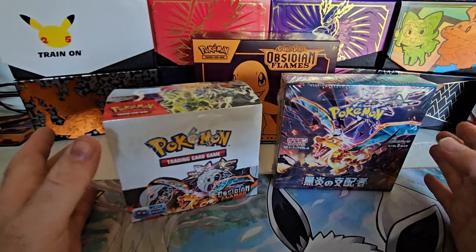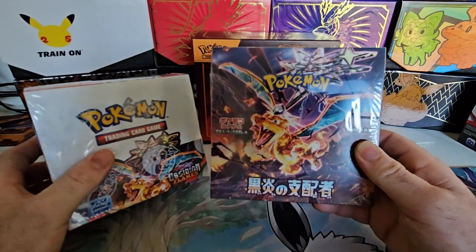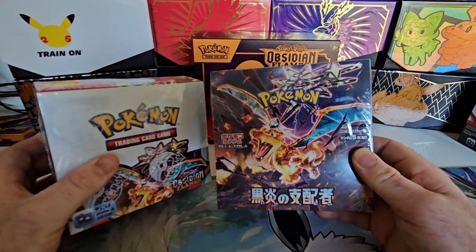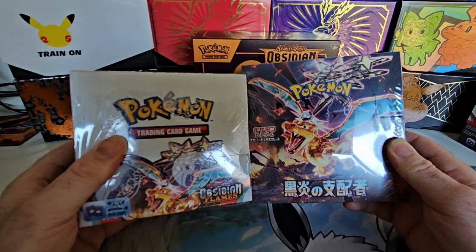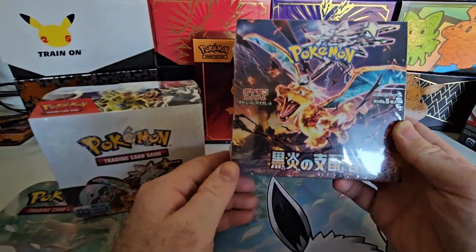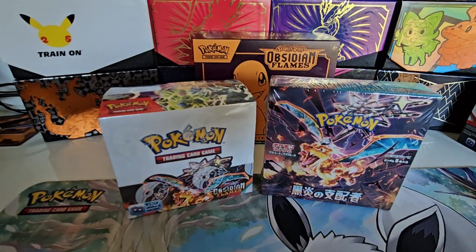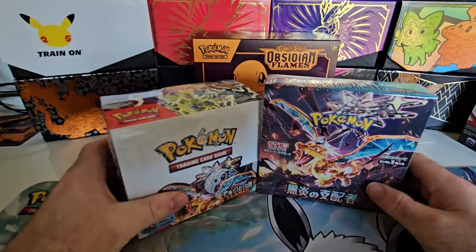Welcome back to the channel guys, Mighty's Collections here. Today on the channel we have got some Japanese stuff as well as some English — both the current sets of Obsidian Flames and Ruler of the Black Flames. We are going to do a comparison test to see between the two of which is actually going to have a higher pull rate.